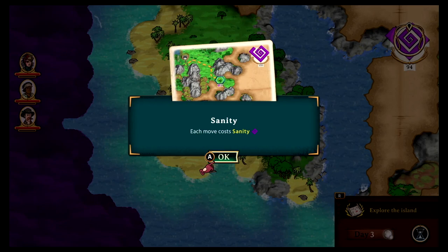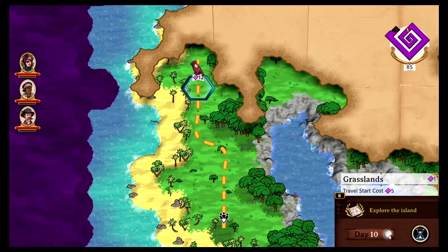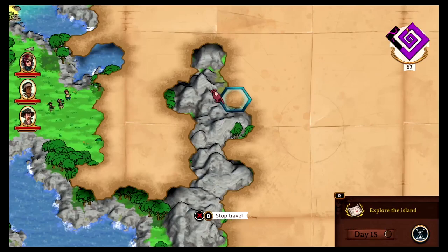We've got sanity — each move costs sanity. You pay a travel start cost each time you move, so making fewer moves is more efficient. Let's keep traveling and go all the way up here. We need to explore this island and go around these trees. The storm's still raging over there. Let's head more inland. Man, we're already almost halfway through our sanity.